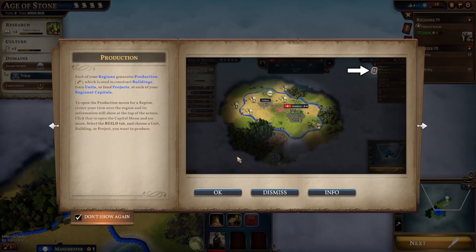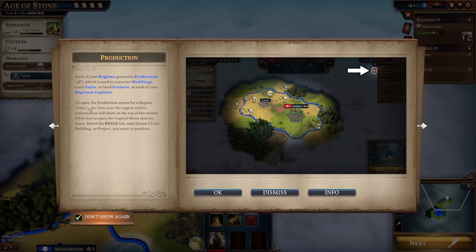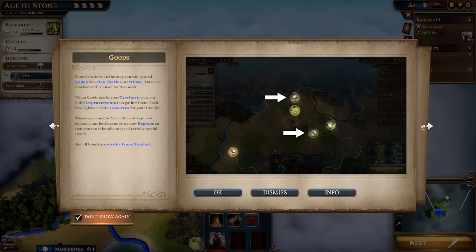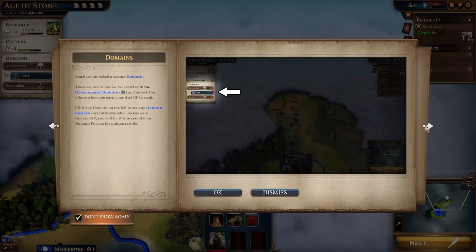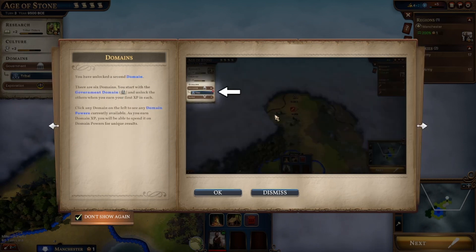Each region generates production, which is used for commerce building, train units. But have I just read this? The open production menu - we're going to read. I think I've just literally read this. Why is that popping up again? Is it because there's an extra page? Every time there's another page you're going to jump something else - that's not a very good way of doing it, by the way.